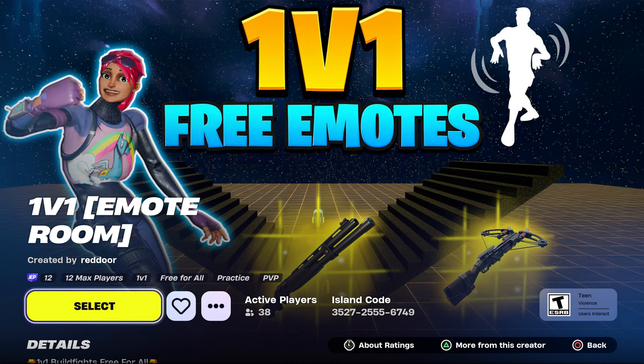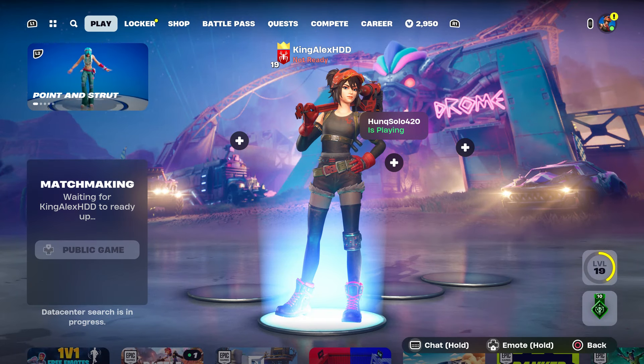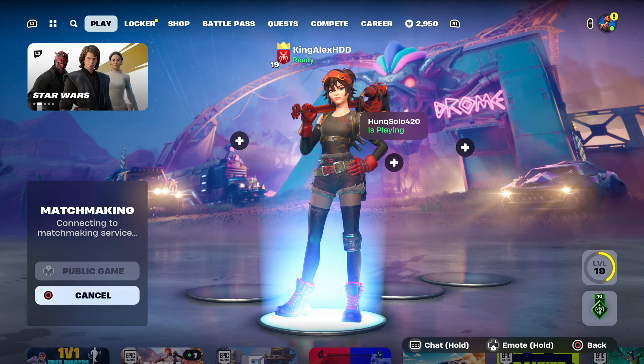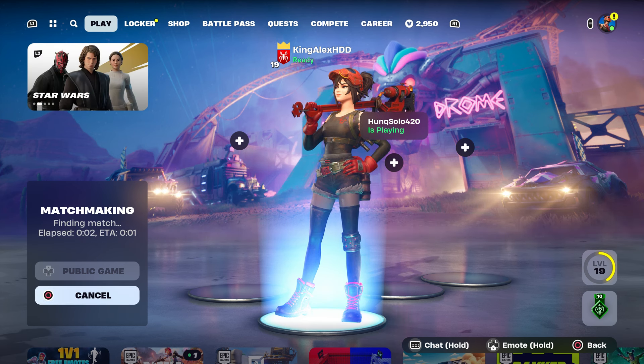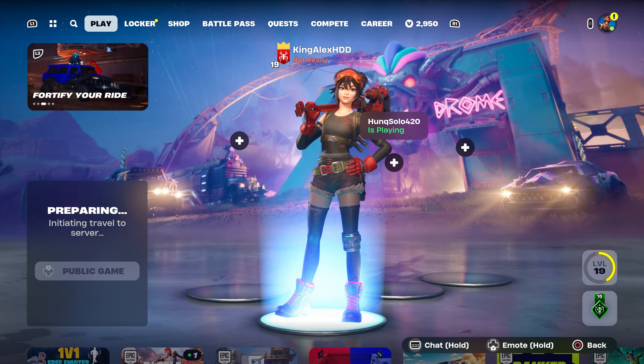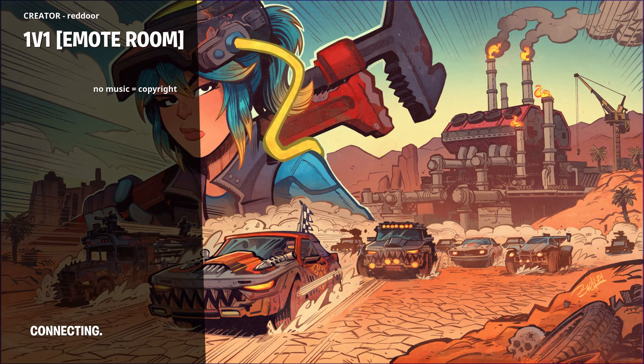This is one of the best emote rooms ever, it's so cool. By the way, you might have multiple errors popping up on the top left of your screen — restart your game, because sometimes Fortnite has problems. Close the game, restart it, then put in the map code.